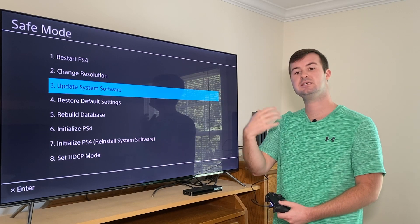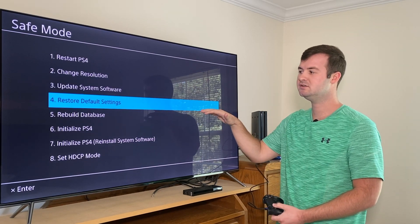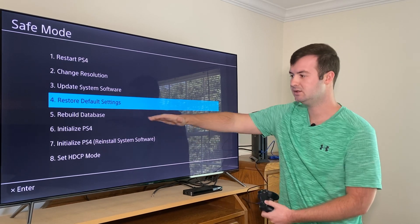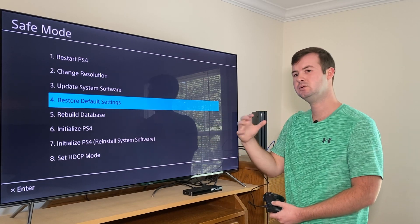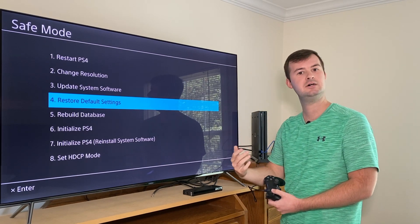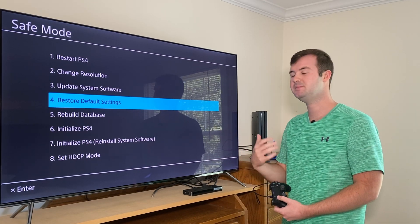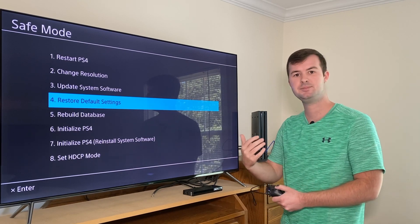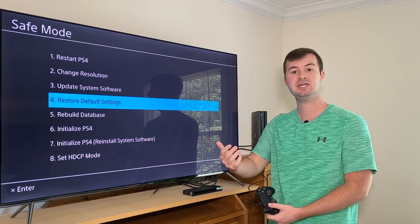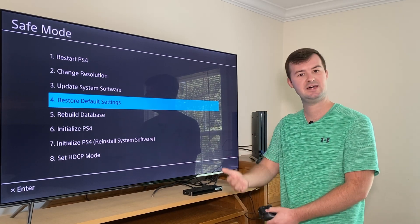The third menu item is another way to update your system software, which you can also do through the home menu. Restoring your default settings doesn't delete all of your data — it resets things like your sound and screen settings, audio, and internet settings back to defaults. So if something you changed is causing freezing or incorrect behavior, restoring default settings dials everything back. You can then reconnect to your Wi-Fi and everything should be good.